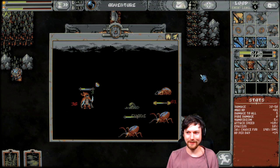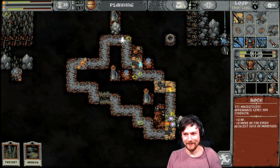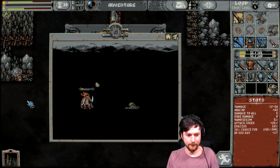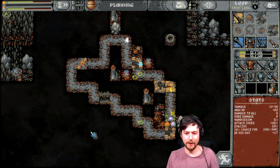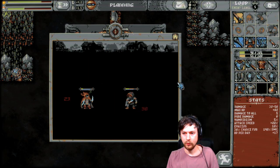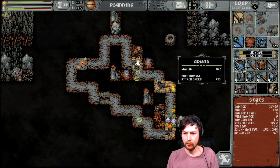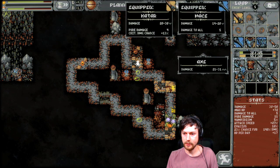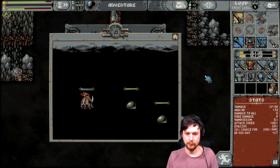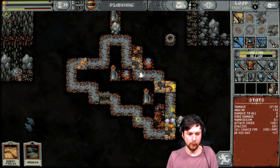Holy crap, we almost died there — we drank all of our potions. This might be our last go. If we die we get resurrected and then I'll just end it on this run and we can run home with all these items. Wait, did he just destroy my armor? That's insane. Okay, well I got some decent new armor — actually I'm gonna wear this. We'll resurrect and hopefully we'll be able to get out of here.